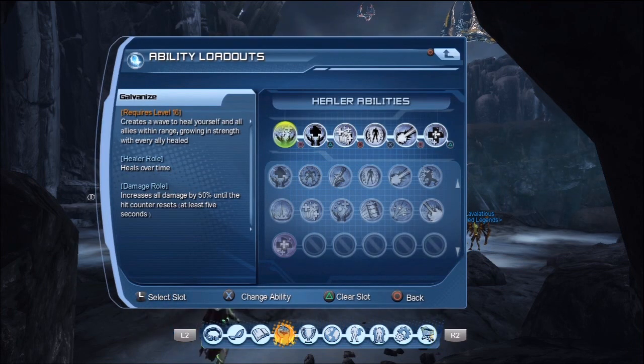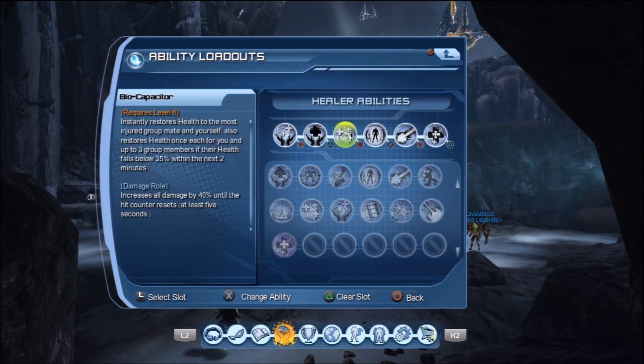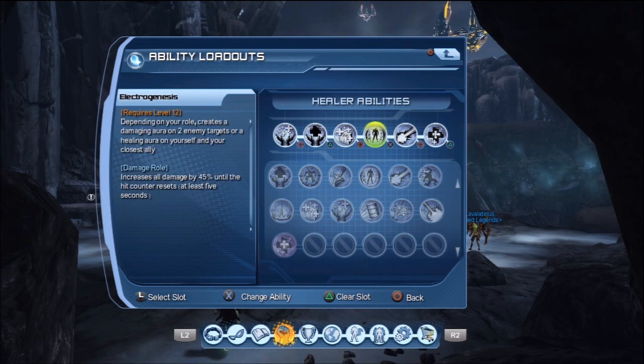What I use here: I'm going to have Galvanize, which is a really good group burst heal; Bioelectric Surge, a single heal; Biocapacitor; Electrogenesis; Arc Lightning; and Invigorate.